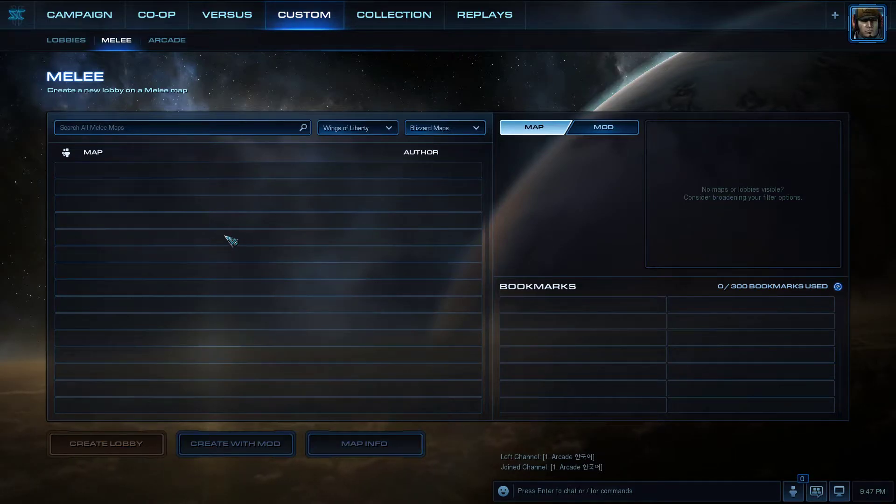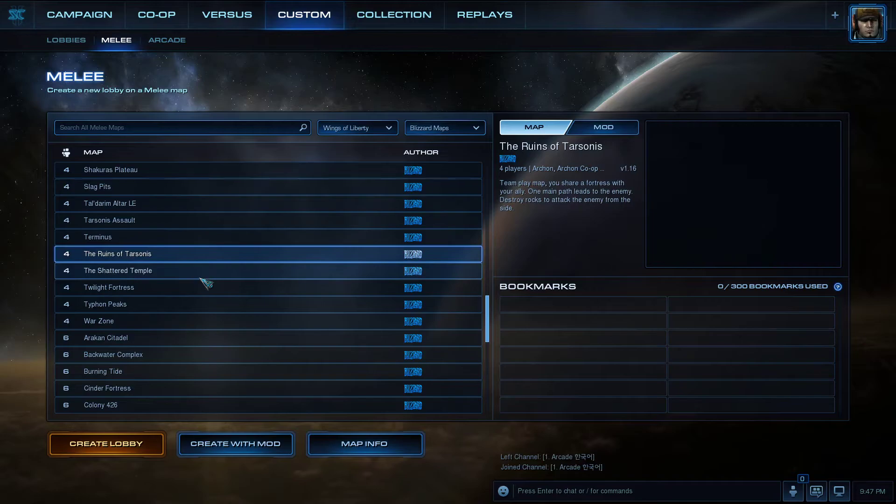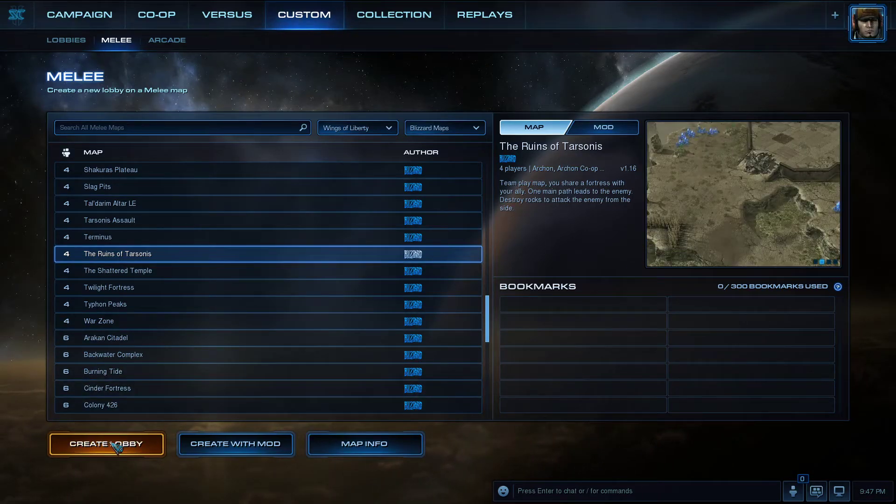I'm going to go with a Blizzard-provided map — a four-player map. This looks good. It's a two versus two setup, and then you click on Create Lobby.